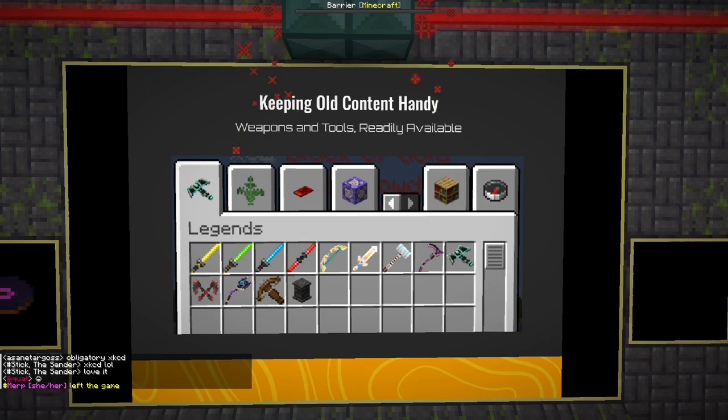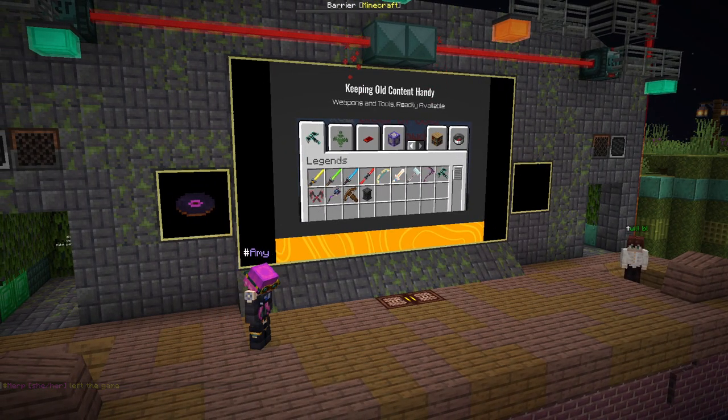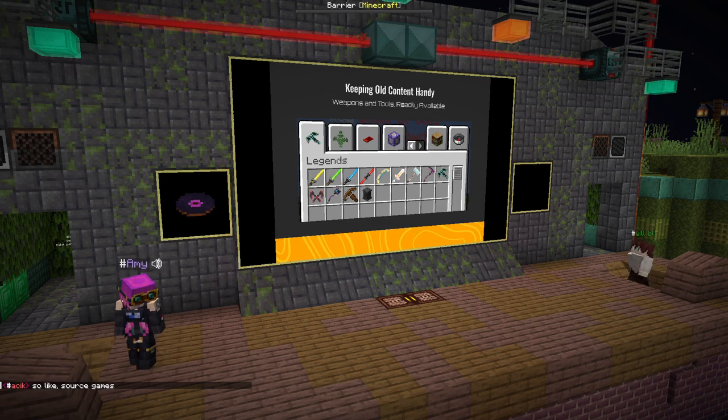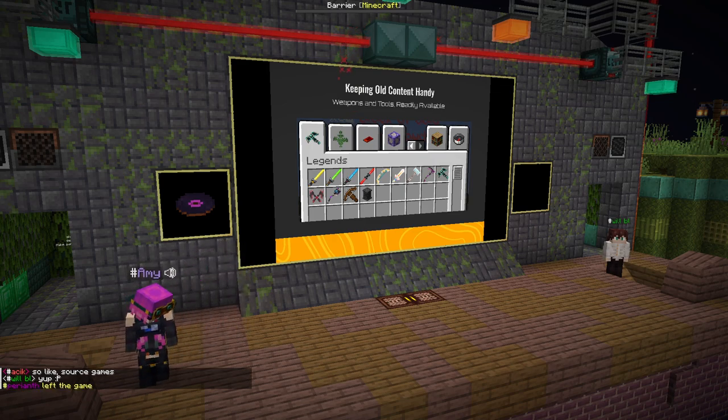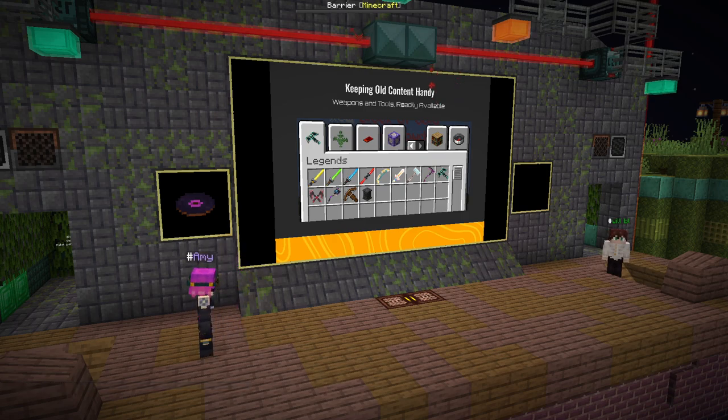When you're doing multiple events in a row over time, you will just end up building up your own library of content you've created. One thing I find very useful is to just keep this content whenever it's not an issue to port or cause problems with other features—just leave it in and carry it along. When you're creating this kind of content, you never know when it might come in handy. You could be in the middle of a session and decide that an item from two videos ago would really fit the theme right now. So when possible, it's always nice to keep them around until they become too much of a problem.